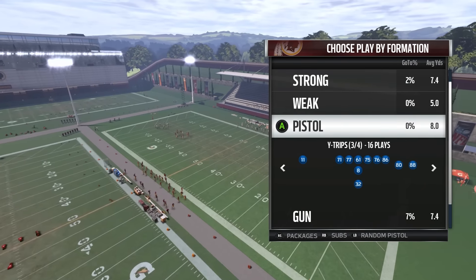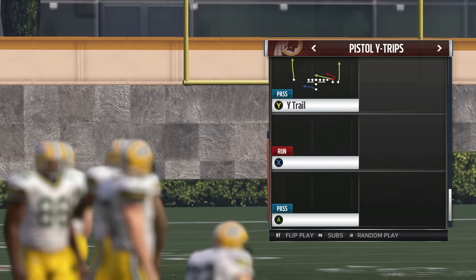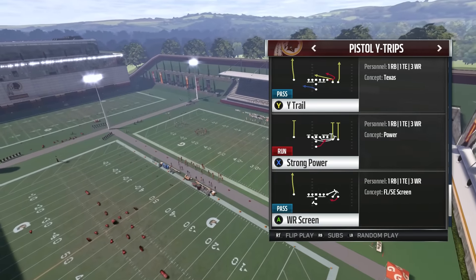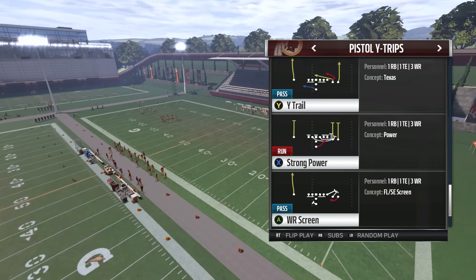What's up guys, coming at you again with another Madden tip. Before I get into the money play today, I did run a play out of pistol wide trips — strong power is a great run. You got the right guard and left guard both pulling to the right side, and two wide receivers on that side, so you get really good blocking and numbers advantage. The play I went over was PA skin slant — check that video out and combine those two. Strong power is more effective, so let's get into the play.